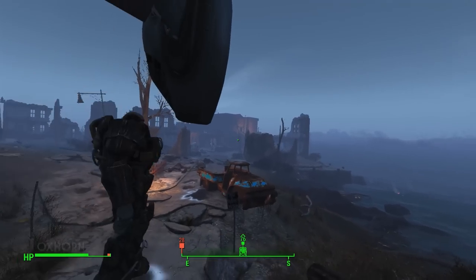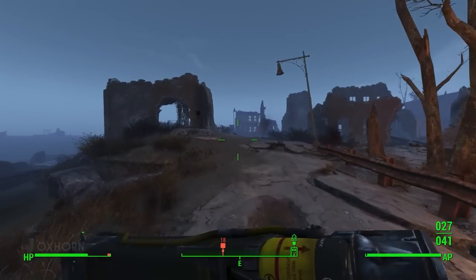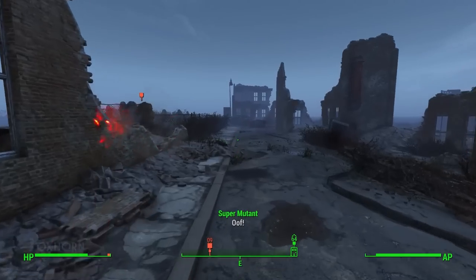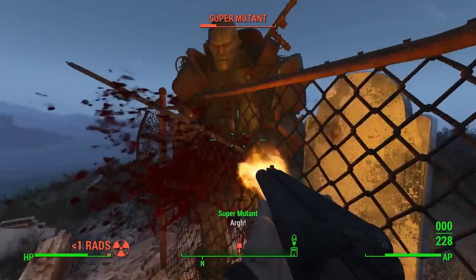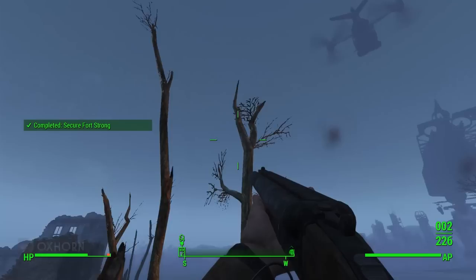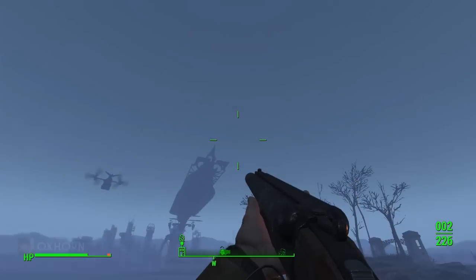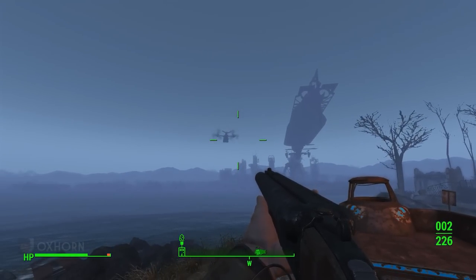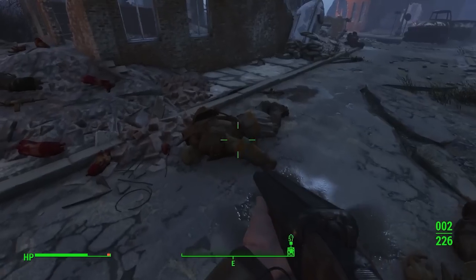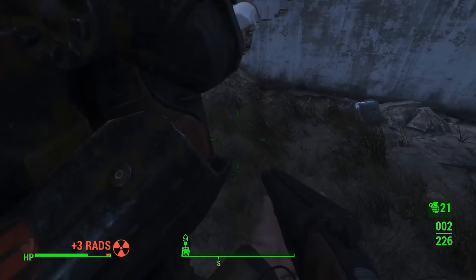We've killed everyone we can. This guy is really good at taking cover, so we have to run forward to kill him. With that, the mutants are dead and our VertiBird takes off to get some repairs. We have secured Fort Strong — well, the outside of Fort Strong anyway. Danse is joining us for this mission, and now it's just us and Fort Strong. We can take some time to loot the bodies and loot this ruined town, but the town is bereft of much value.